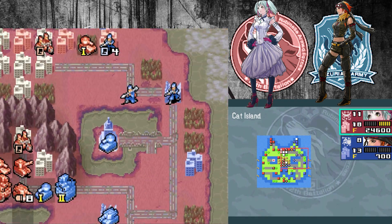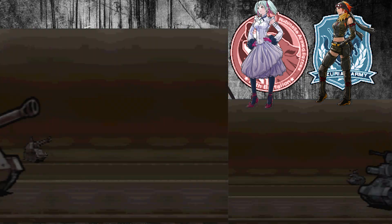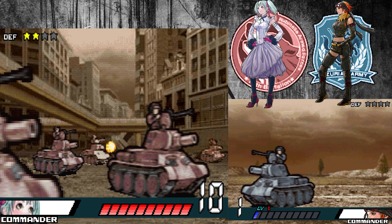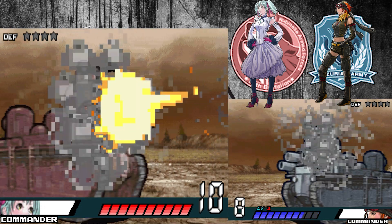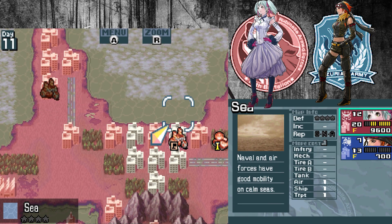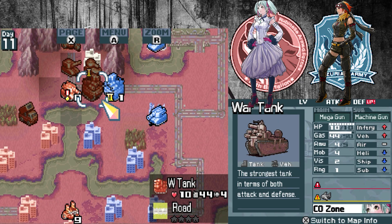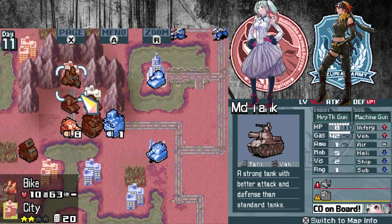Of course it brings me down to a nine. Let's take care of this. It's annoying that I had to do that, but it shows you how crazy insanely powerful that is. Her CO zone is absolutely ridiculous. Honestly, she's one of the few COs where it's probably better off not to use her CO power, even though her CO power is actually really good. I typically don't use it for the very fact that it makes her units absolutely insane to deal with. That's just my opinion.